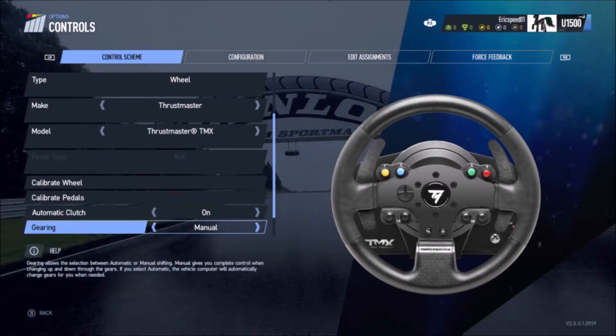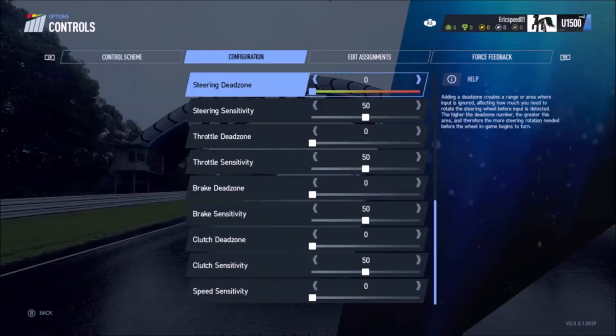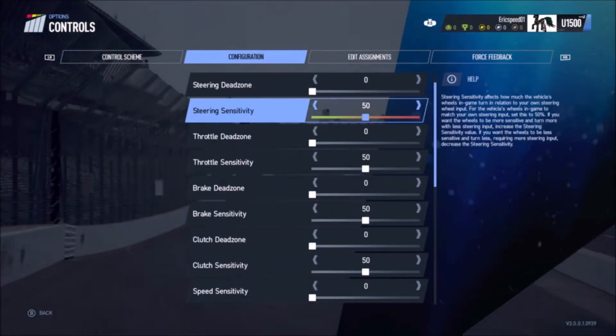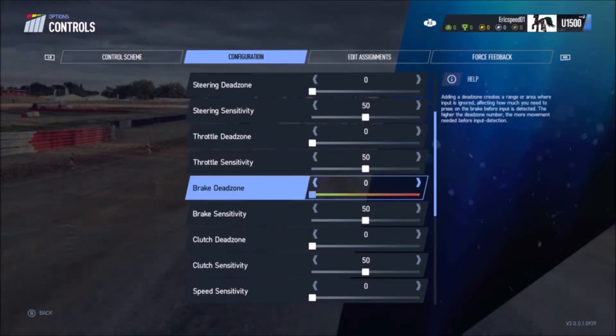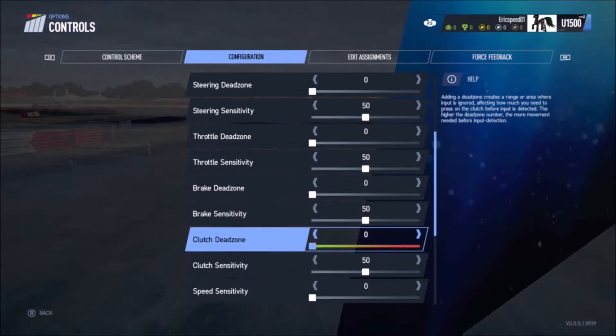I've got the gearing set to manual with automatic clutch. The reason I have automatic clutch is because I have paddle shifters with no clutch pedal. If you have a clutch pedal, I recommend using manual clutch, but I still recommend automatic clutch because you don't have to worry about pushing an extra button on the steering wheel.